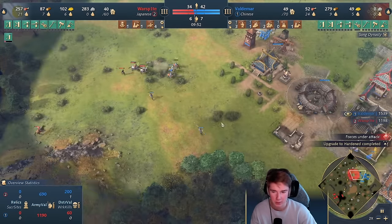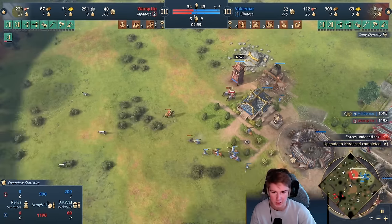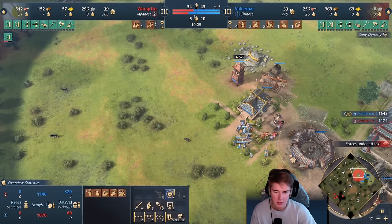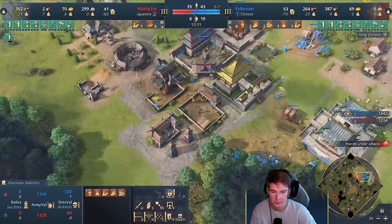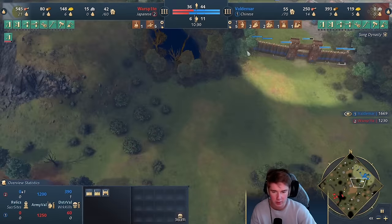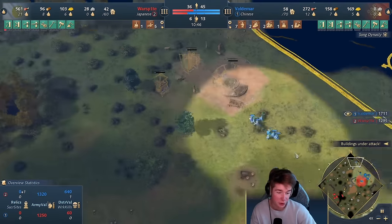Here spears come in — just a little bit of micro. I've got villagers around here, but I can immediately garrison them. I just need to not lose this monk here. Micro-ing a bit, getting the spears onto the lancers — nothing too crazy. As you can see, I'm running out of food as well, so I have to think about my next food source. Do I want to get this one here with the deer and the berries, or go up here? I choose to go up here.